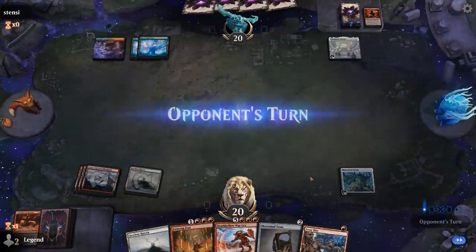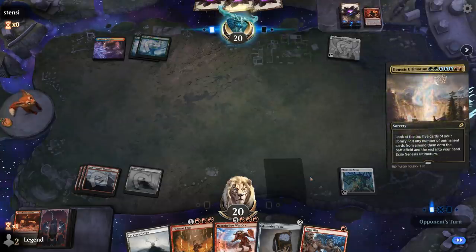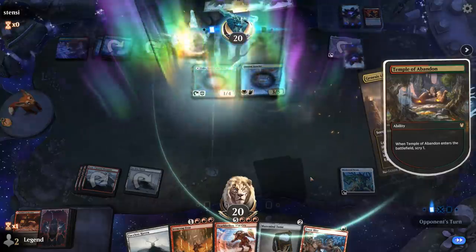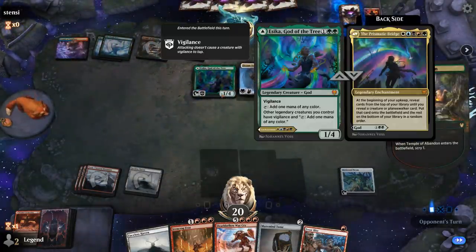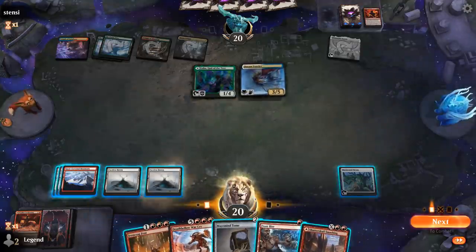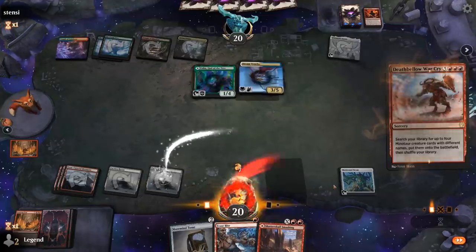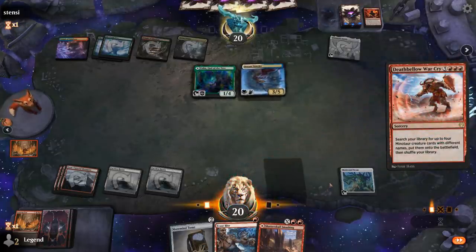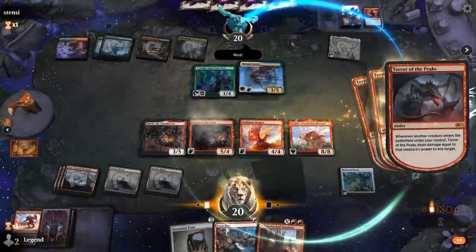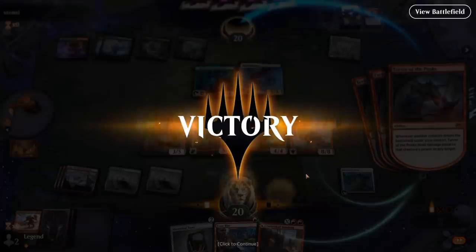Turn four Nexus, turn five Ironcrag Feat plus Warcry. Let's see what they can do to disrupt it. Opponent casts a Genesis Ultimatum — finds Dream Trawler and Sika, God of the Tree. But our opponent should have killed us — they left the window open for Deathbell Warcry. Game one to us, on to the next one.